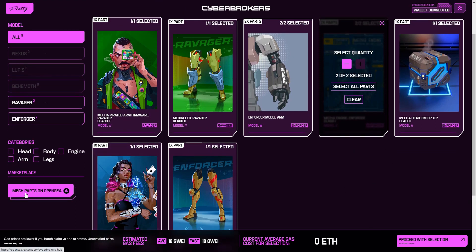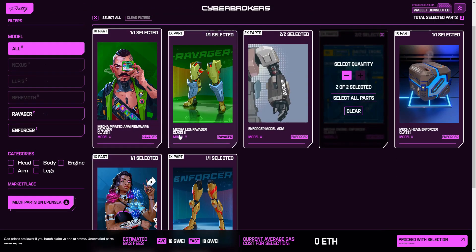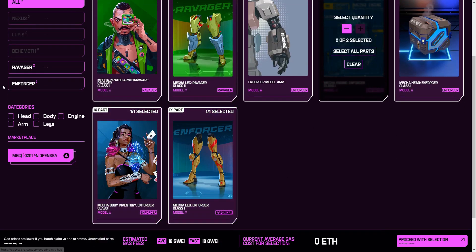The mech parts are on OpenSea at the moment. You need a certain set, and you can mix parts, but unless you have a certain number of the high-end parts, it mixes down to the lowest end parts you have. So there's a little game in terms of collecting these things.